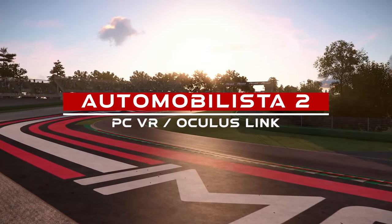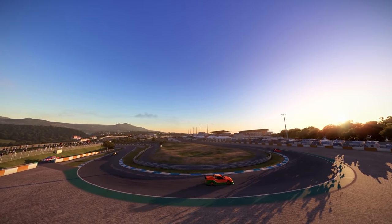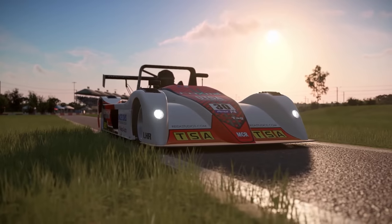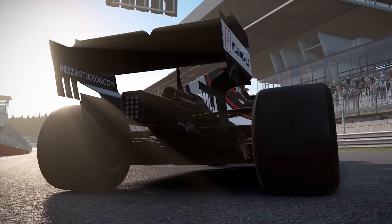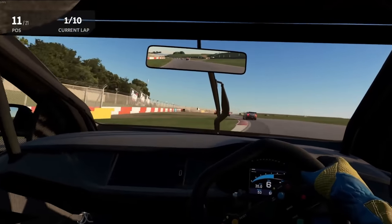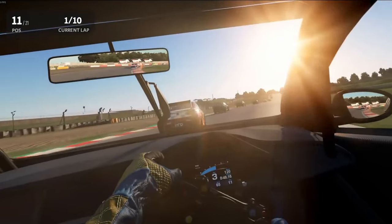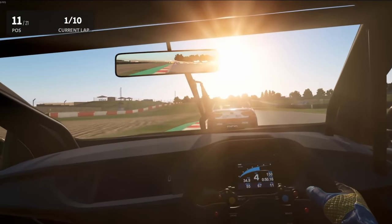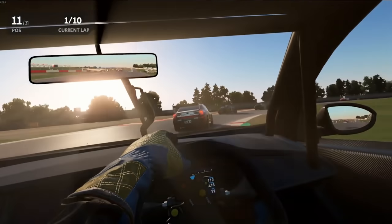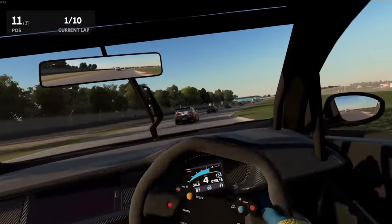Automobilista 2. This one uses the same graphics engine as Project Cars 2, and that is definitely reflected in the way this game looks. But thankfully it seems to have much better performance in VR thanks to optimizations made by the developers, so it doesn't need quite as much horsepower as Project Cars 2, meaning you'll be able to run it easier and at higher frame rates. The physics are also great and everything is well scaled and feels natural and intuitive. This is a great title and well worth giving a try, especially if you have or want to get a racing wheel and pedals.